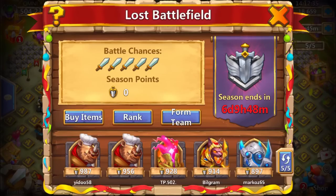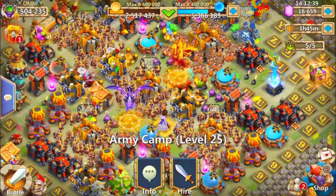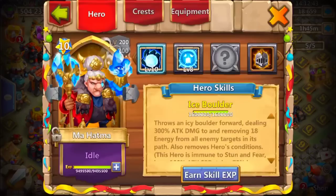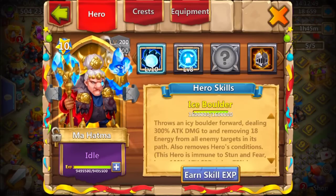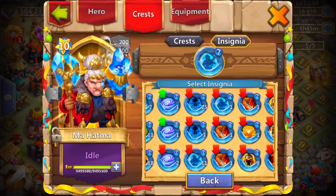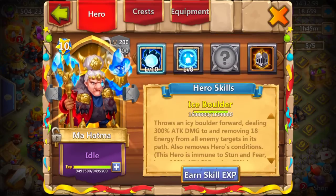Hello my friends, we are back on another video here on my channel. We are planning to do the Lost Battlefield today with the new hero, Mahatma. The build for my Mahatma will be the Scatter together with a Bulwark 7 - most likely, maybe I will switch it out if it isn't working too well.